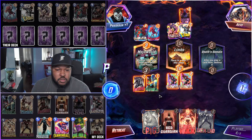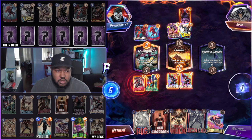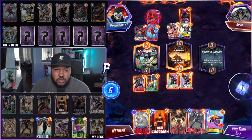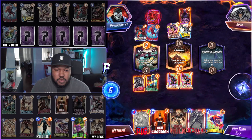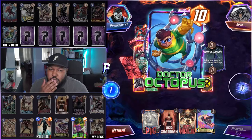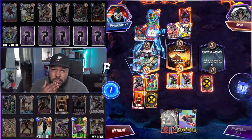We have Professor X coming — Cannonball. This is winnable. They're going to play Doctor Octopus. I'm going to play Iron Lad into Death's Domain. Hopefully it's Professor X. They don't have Shang-Chi — I took that out. Yes!